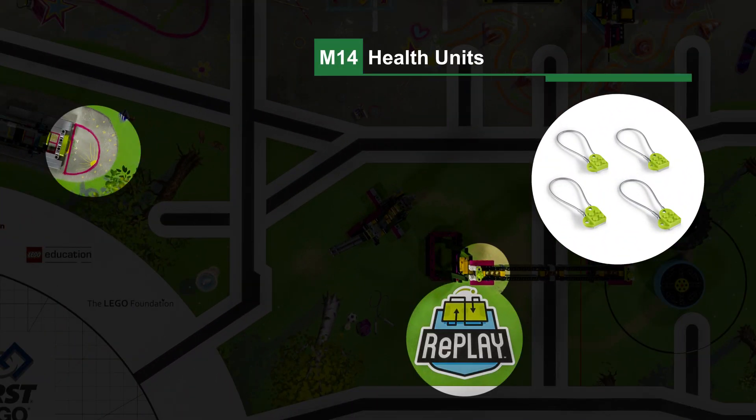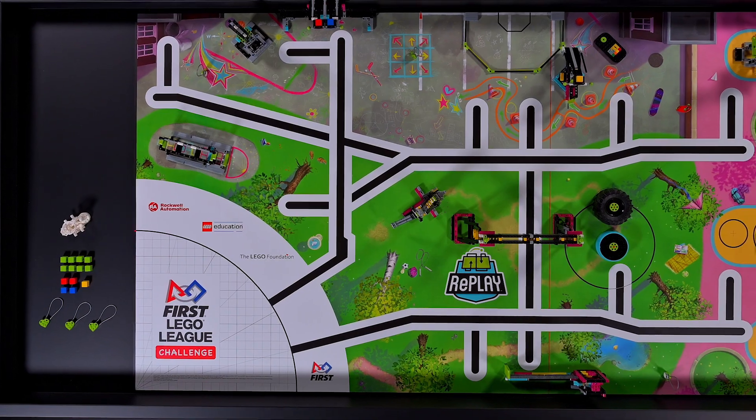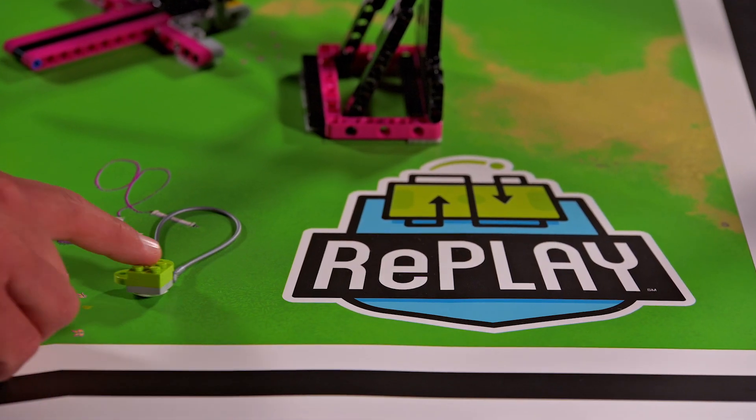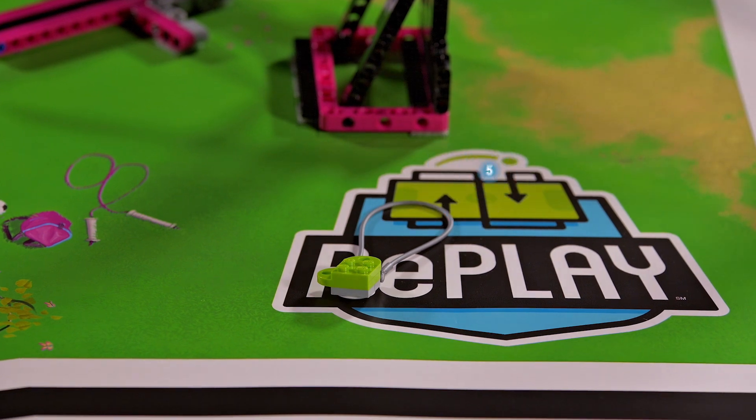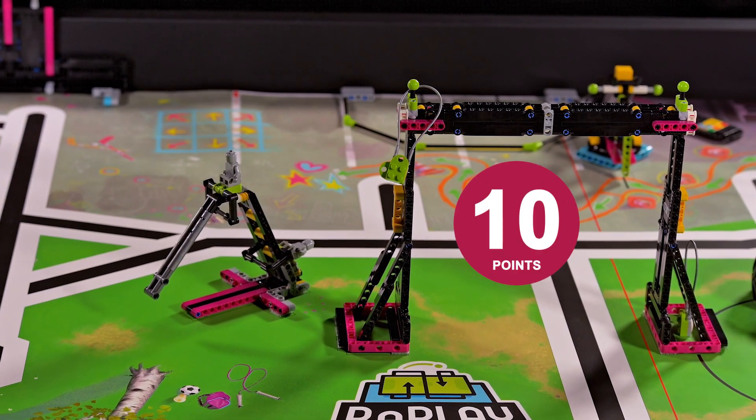Mission 14: Health Units. The robot collects health units from around the field, then moves them to target areas — touching the RePLAY logo, touching the gray area around the bench, or looped over the pull-up bar post.